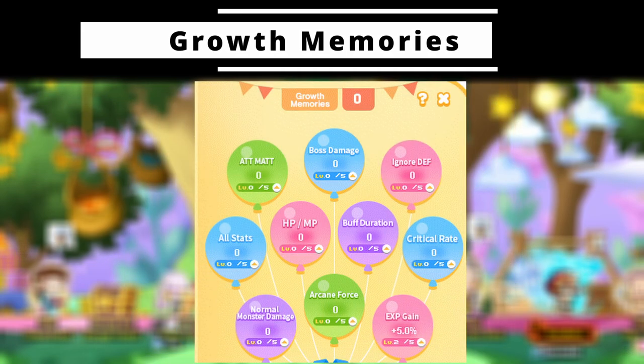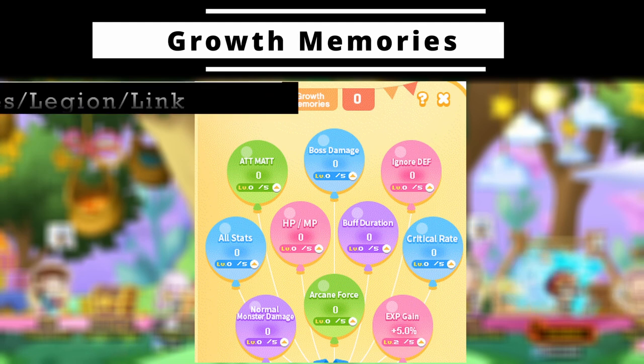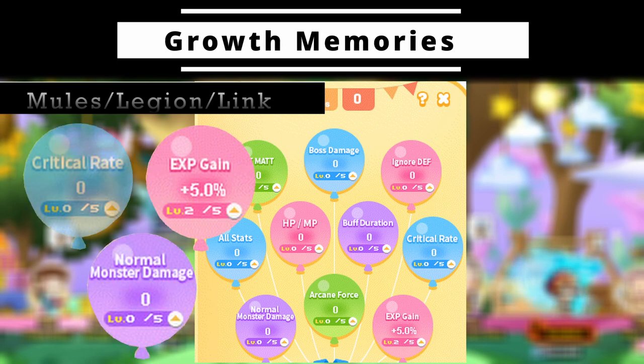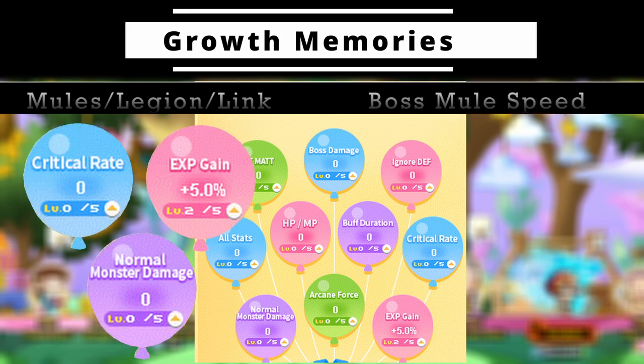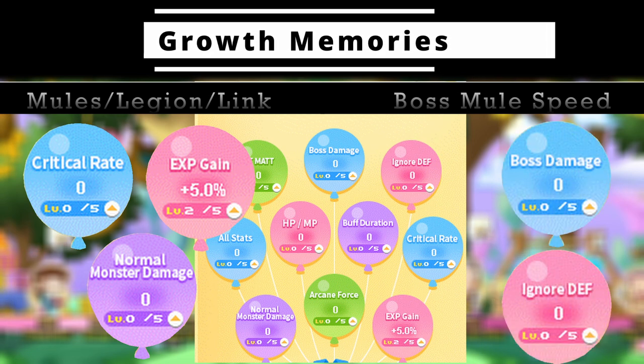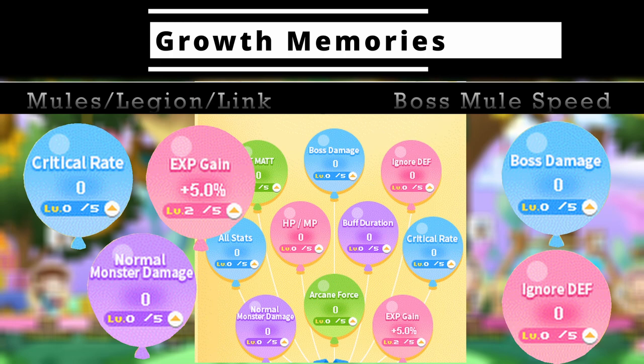While unlocking each birthday, you will also earn growth memories which can be used on a variety of stats. If your priority is leveling mules, legion, or link characters, put these into EXP, normal monster damage, and crit rate. If you're focusing on boss mule speed, put the points into boss damage and ignore enemy defense. Any mix will work — just tailor it to your needs.